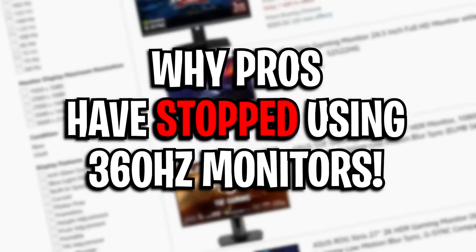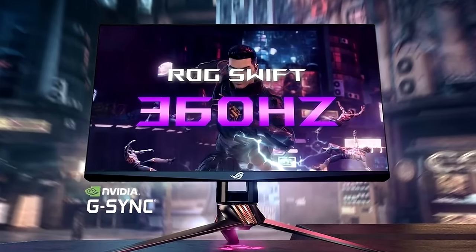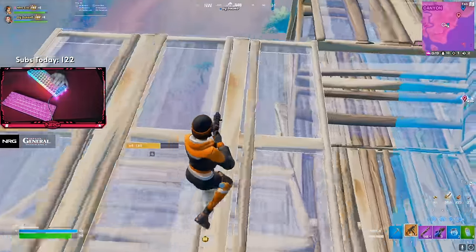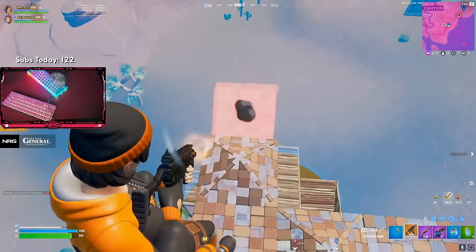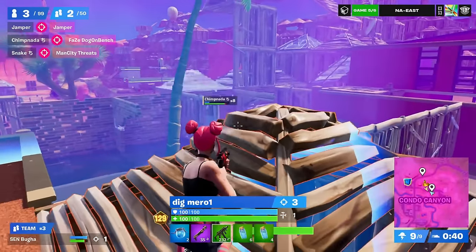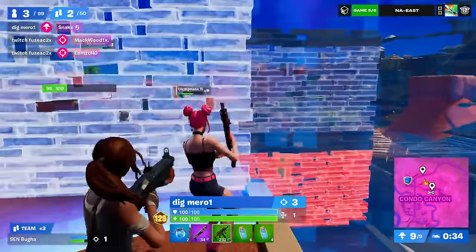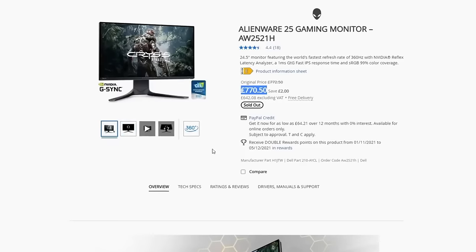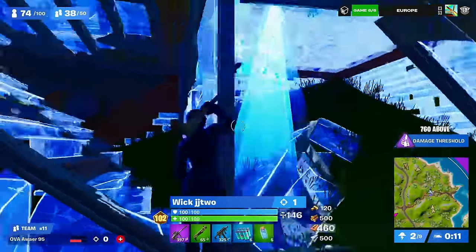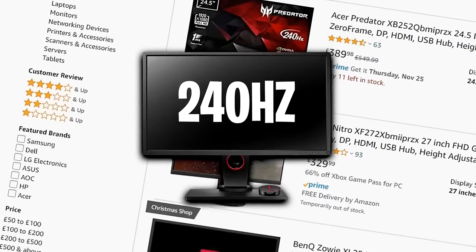Another thing many pros no longer use is 360Hz monitors — even though they're the most expensive available. The main reason is the performance needed to run one consistently. In Fortnite endgames things get super hectic with a lot of FPS drops and fluctuations, and you need at least 360 FPS to run a 360Hz monitor smoothly, which just isn't happening in endgames. So most pros stick with their 240Hz monitor.